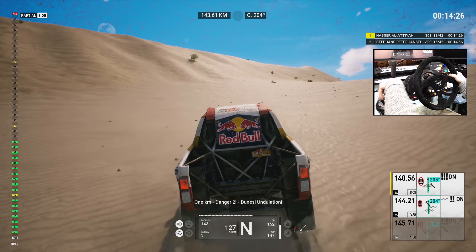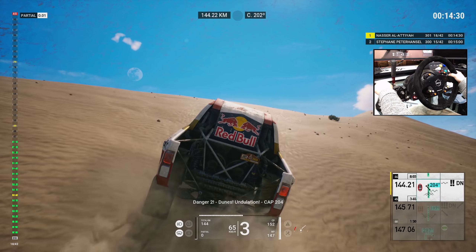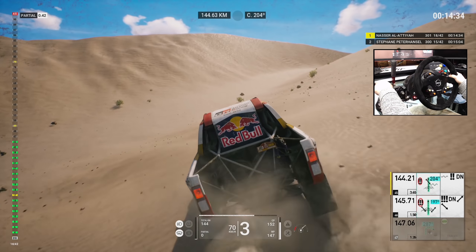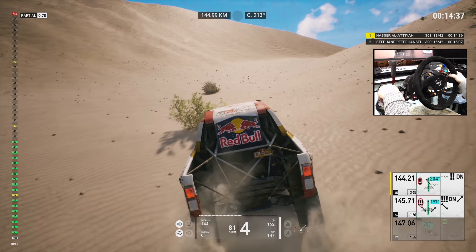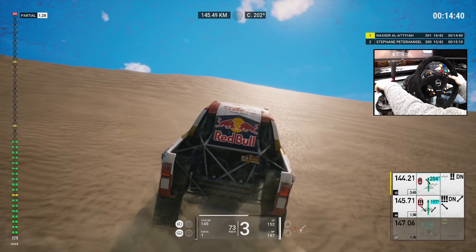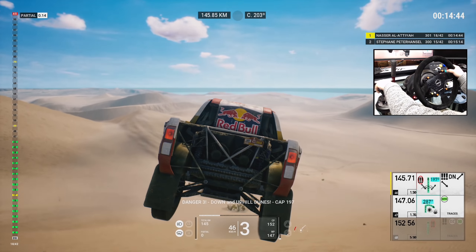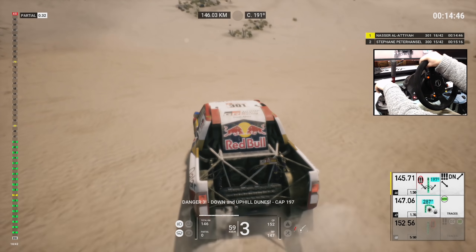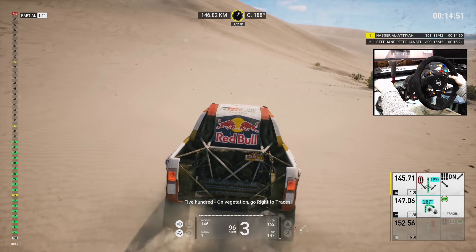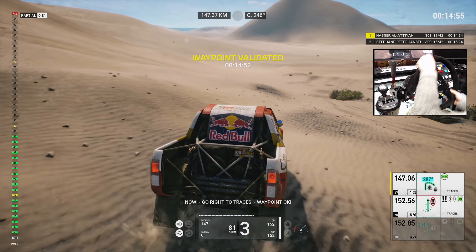One K, danger two, dunes, undulation. Cap 205, danger two, dunes, undulation. Cap 204. Five hundred, danger three, down and uphill dunes. Danger three, down and uphill dunes. Cap 197. Five hundred, on vegetation, go right to traces. Now, go right to traces. Waypoint okay.